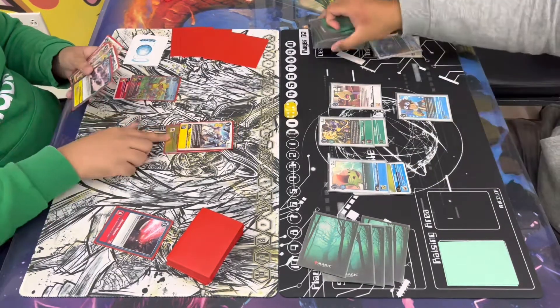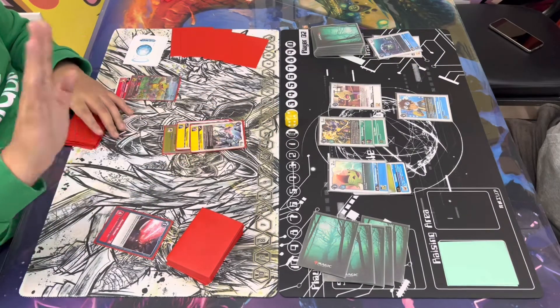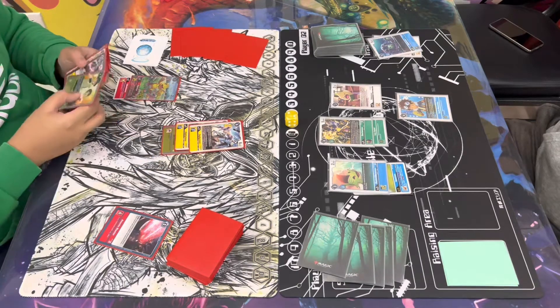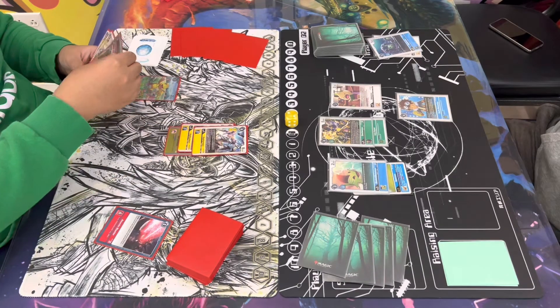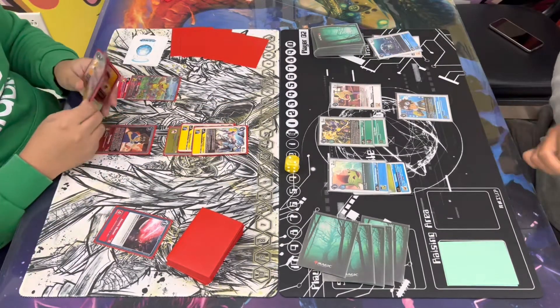Then decides to go ahead and drop the Pokemon, building that board again, does the top-five check, hits a tamer and a hybrid at the last two cards, and is gonna be able to add both of those. Now Gabe's gonna go ahead and start off with two, does digivolve his Zephyrmon into another Zephyrmon for only one cost, and drops that tamer down which is a Tai.